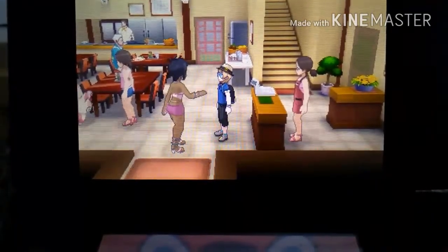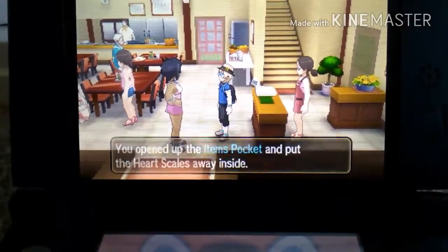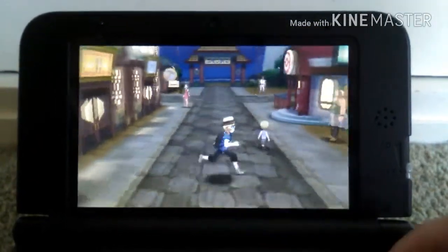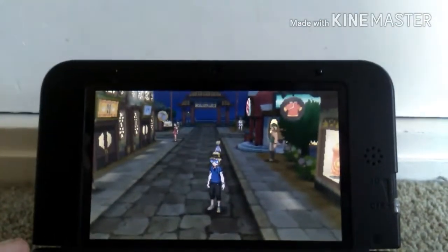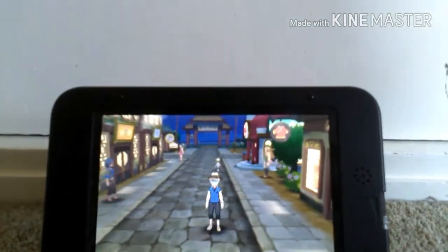So you can get four heart scales. Literally, if you do this, you can get infinite heart scales from nothing. And now I'm going to be attempting to get Sylveon. So what I'm going to do is use these heart scales on Mount Manakila.